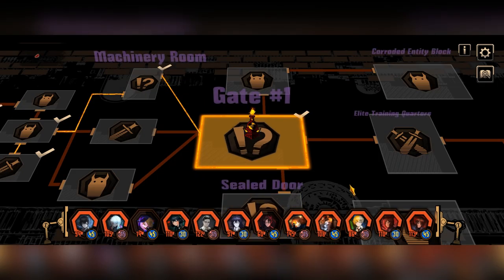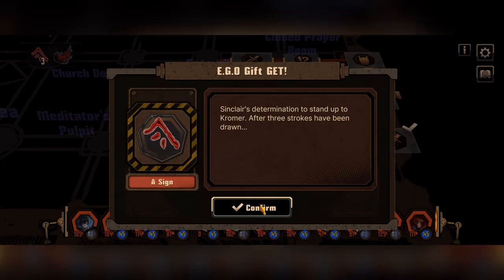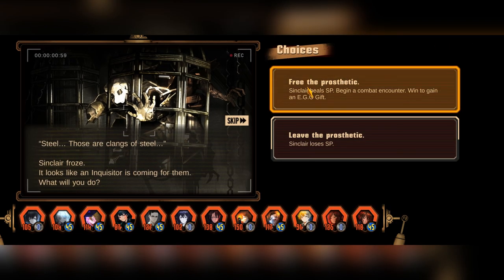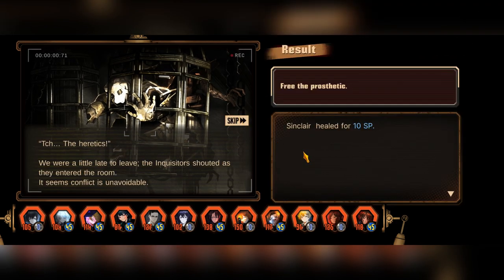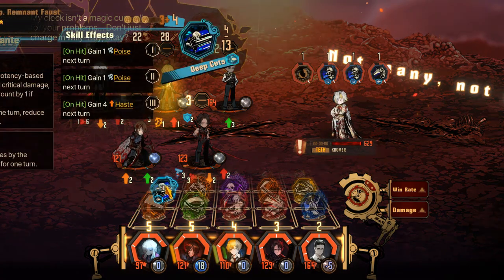The first mark is on the first floor at gate number one. The second mark is Little Head in the Torture Chamber. The third mark is on the second floor in the Room of Echoing Screams. As a general rule of thumb, pick choices where Sinclair's sanity will not be damaged. Fight as you may, they are better to face than Chromer unprepared.